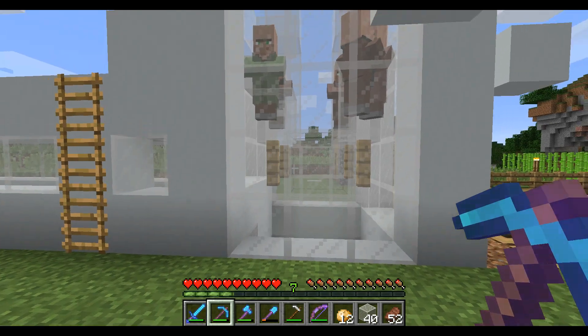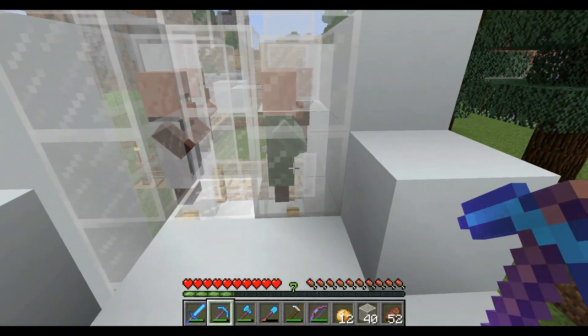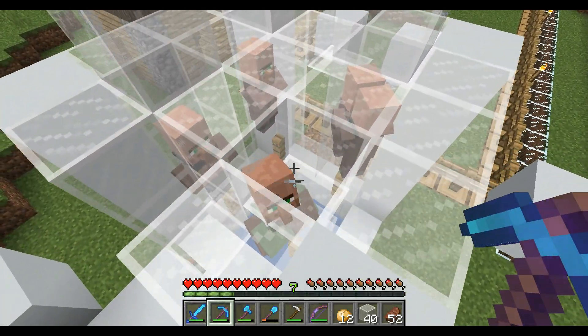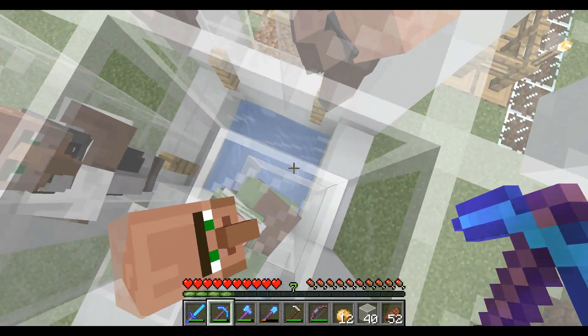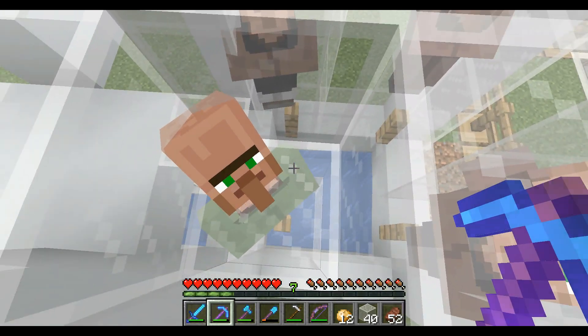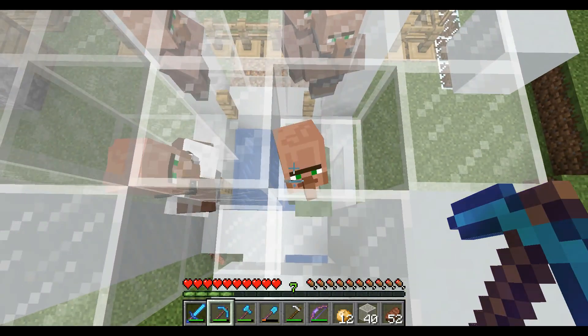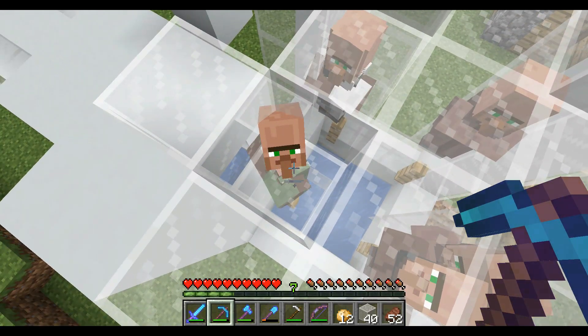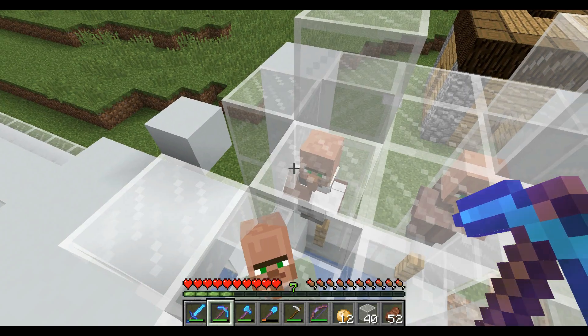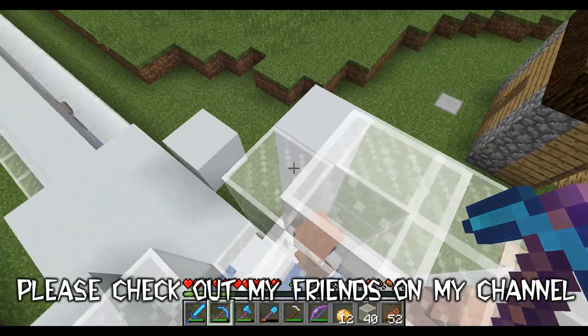The next bit we've got to do is just to make these guys a little bit easier to feed and to make sure we don't lose food. There is a glass block that I am now stood on — because it's glass, this guy is not getting suffocated. But it means we can throw food down onto this and the villagers can still pick it up, but it's not going to fall through and go into the water below. Then we will need to have some sort of hopper to pick it up.